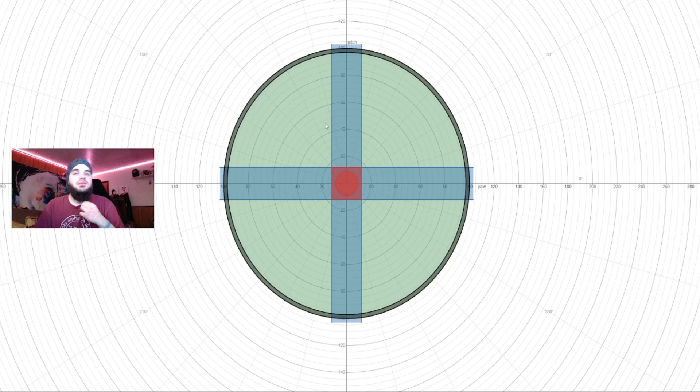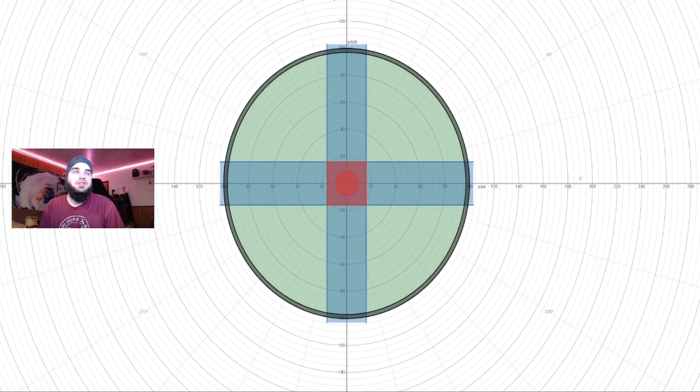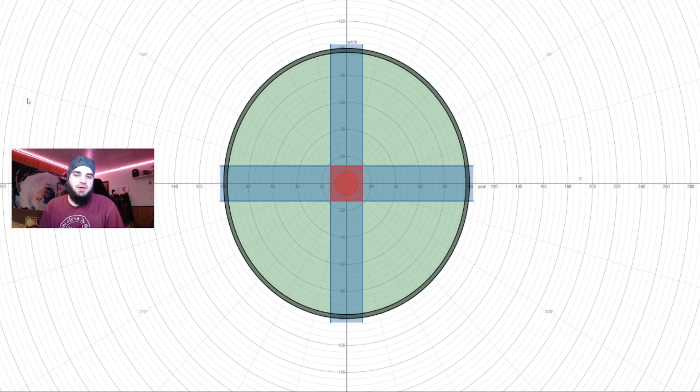The point of axial is to give you linear control over your analog stick without worrying too much about having exact precision while you're in the heat of battle. If I adjust my axial up or down it will increase or decrease the size of these blue rectangles.